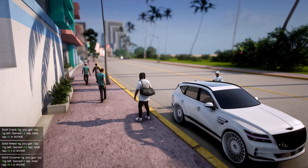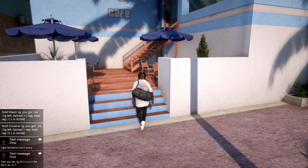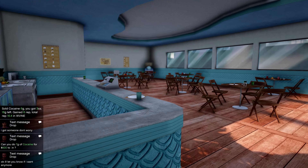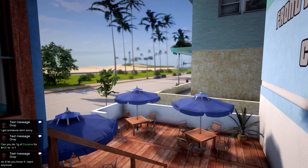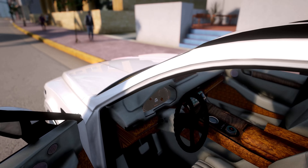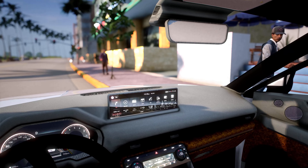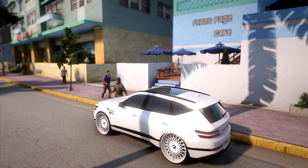We're gonna get these customers served up. We'll take a little ride around in a minute. Right now we're at the cafe — Front Page Cafe as you see. Had to do a few things — had to downgrade the game and all that to get on this little mod. Let's go ahead and check out the interior of this thing — looking plush with the big sunroof.